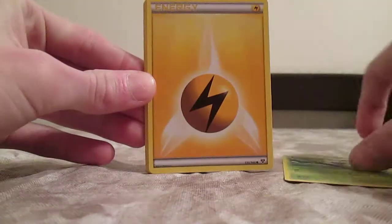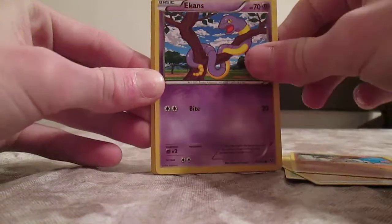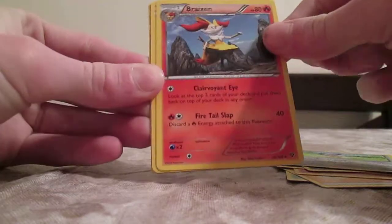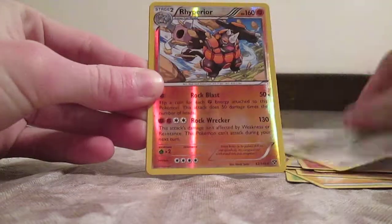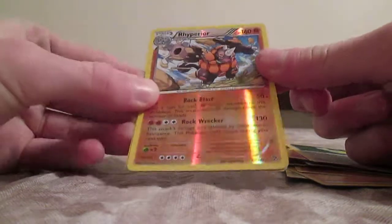I might get one for my birthday. We've got a Weedle, Fairy Energy — the energies are in this set — Timbur, Ekans, Zorua, Dedenne, Braixen, Dunsparce, and a Rhyperior Reverse — that's actually a holofoil in this set, so that's a rare reverse.